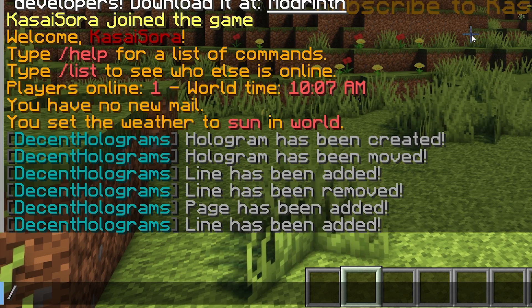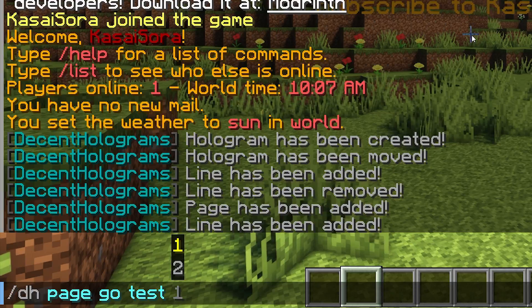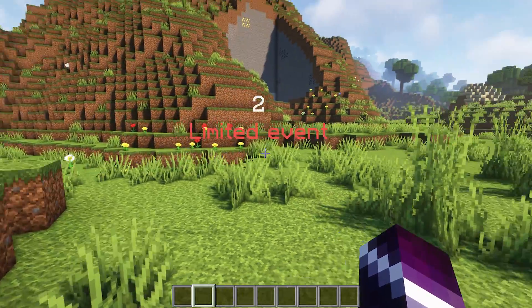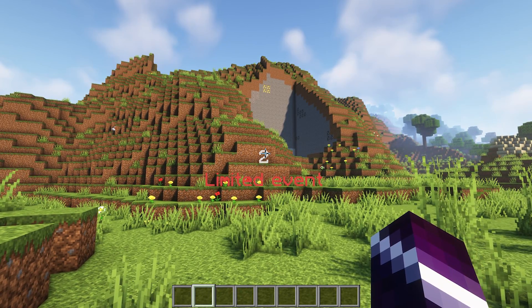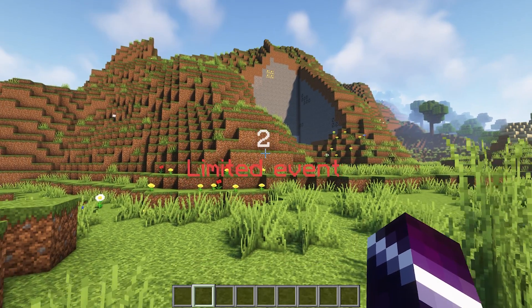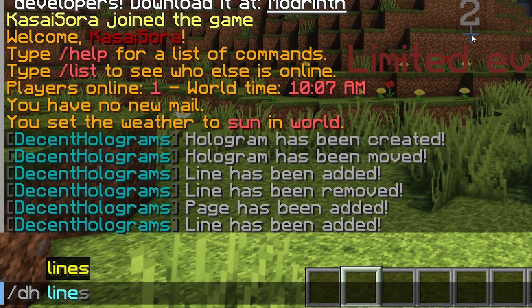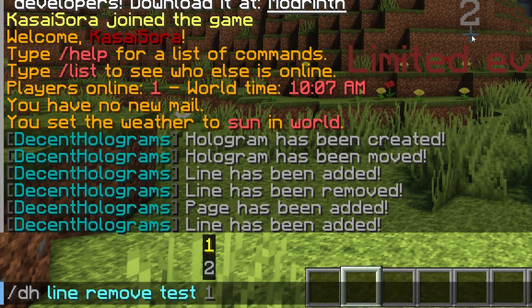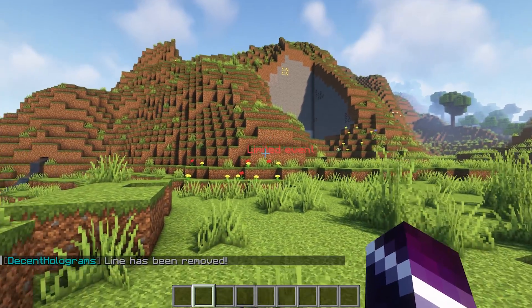If we now do slash dh page go, test, and then two, it will start displaying page two. Now it is saying a two up there — I think it does that by default, displaying the name of the page at the top. I don't want it, so slash dh line remove, test, page two, line one. And there it is — limited event.